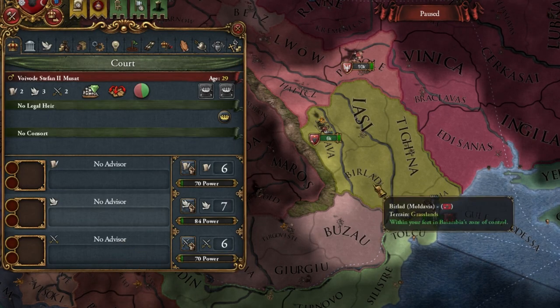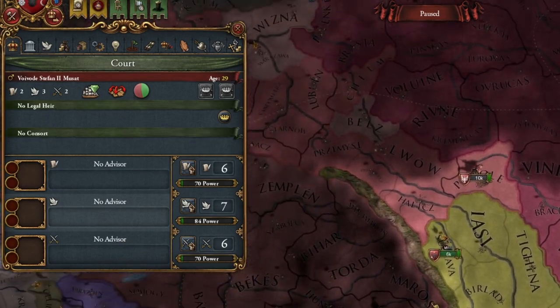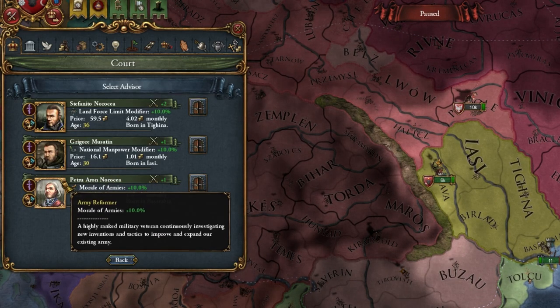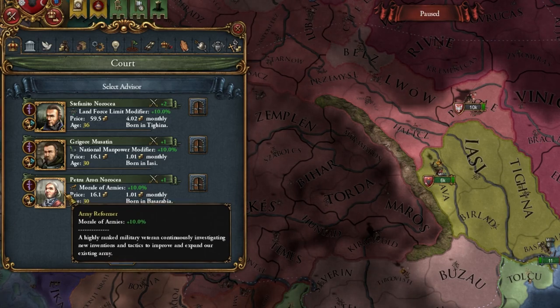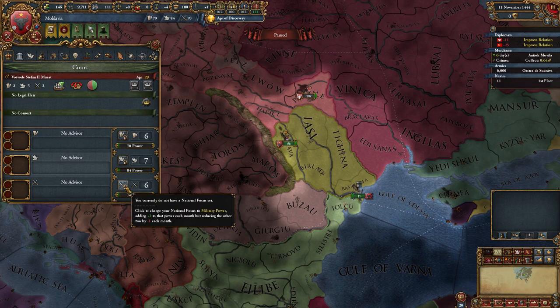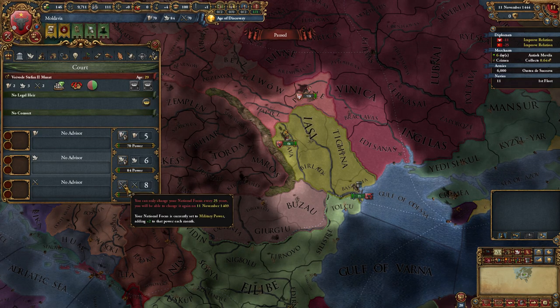Even though it is already on the second level, it is still worth having, and it will allow us to easily gain an alliance. We also have a military advisor, but we're about to have a cheaper one, so we don't hire that yet. He will only be useful to us when we are fighting wars. And yes, we are fighting early wars, so let's focus on military points.